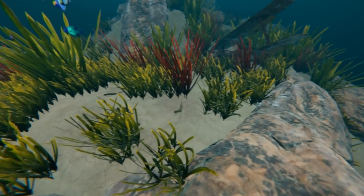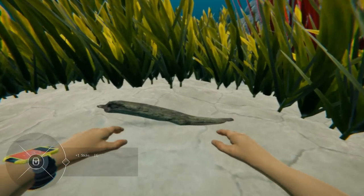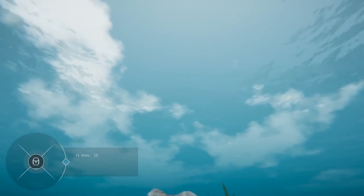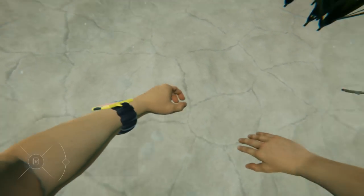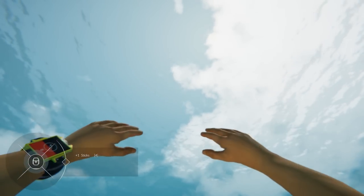You know Bermuda Lost Survival — we're in the Bermuda Triangle and we're lost. We started off on a raft. This game has a lot of really cool elements: you can build a floating base, you can build rafts yourself, you can build all kinds of stuff. There's a skill system in the game and we're going to go over it all.